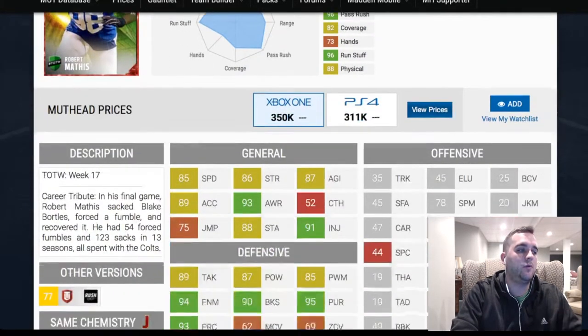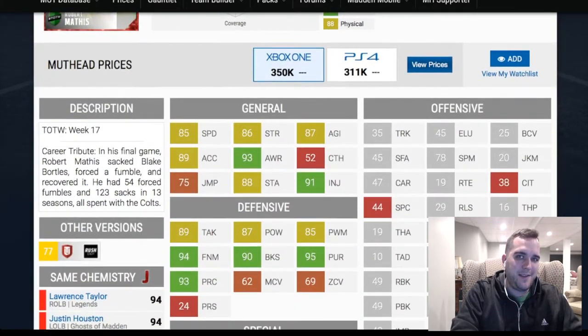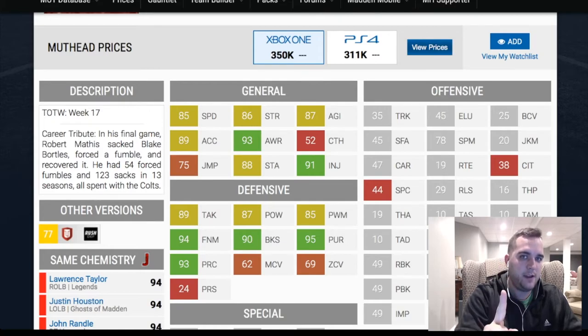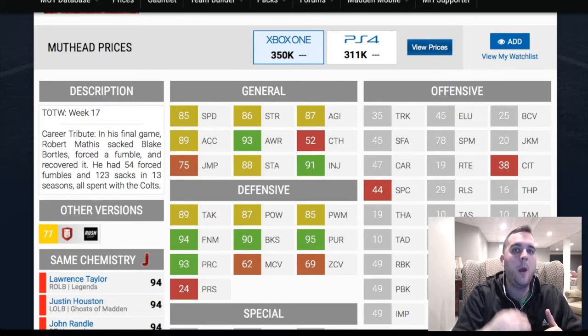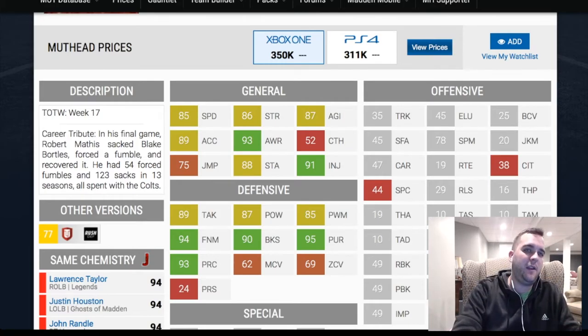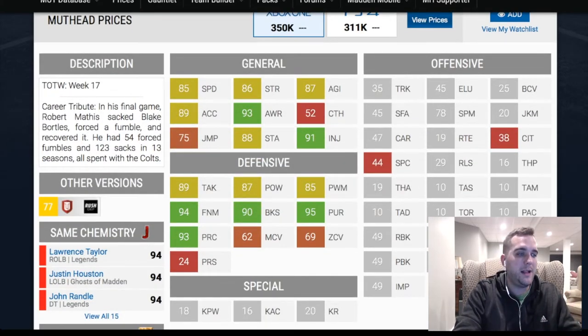So if you're looking for a pure rushing specialist, this Robert Mathis will fit the bill. 90 block shed — that's a really nice rating for him. His strength was a little low but he backs it up with a 90 block shed. He gets to that 90 tier that you need to feel pretty confident he can hold the edge in running down situations. 95 pursuit — that's good in the open field. Play recognition is also good to help against play action.